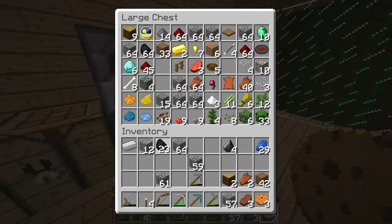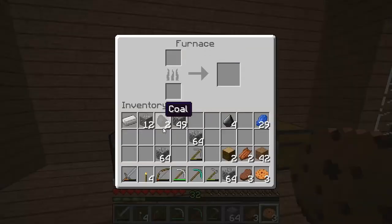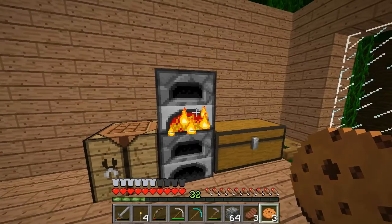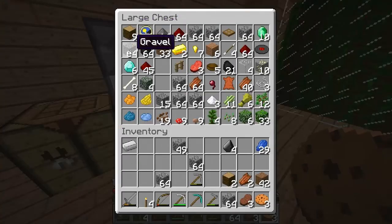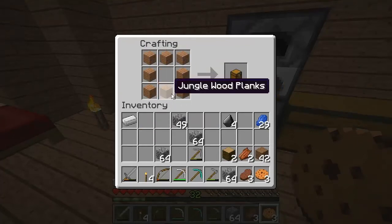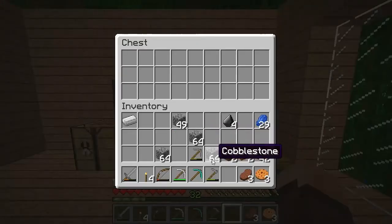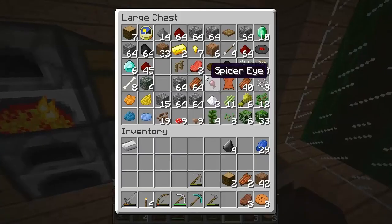I just need to smelt the iron a bit. I've got more than a stack of coal now so that's really good. While the iron burns I'm going to make a new chest and sort things out. I'll dump all the wood in one chest and all the stone, because I have so much stone from the mining.